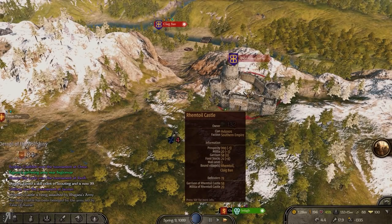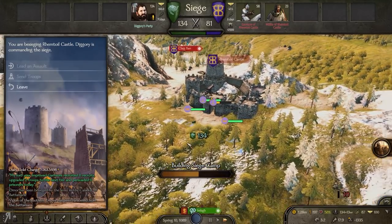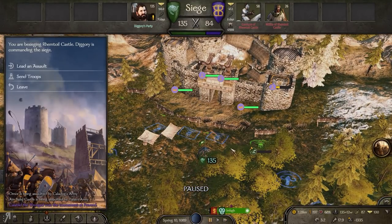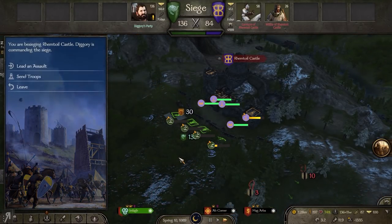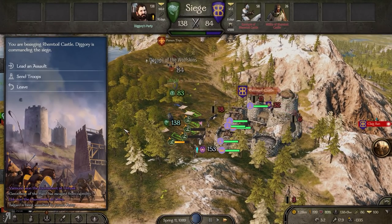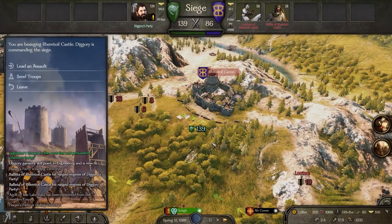It's about time that I actually take Remtoil Castle. If anyone appears out of nowhere I will be running away relatively quickly. Omor has been besieged by Caladog, which will be interesting. My engineering skill is so bad that I can't even construct flame onagers or anything like that. This is going to take a significantly long time. I should have gotten a companion that would have provided engineering skill, or I should have specced into engineering myself — that probably would have been a good idea.